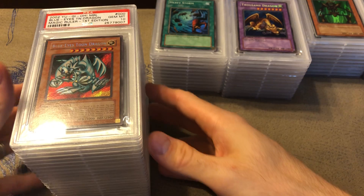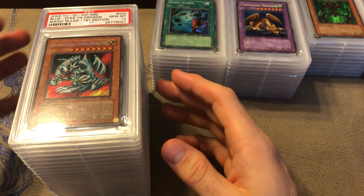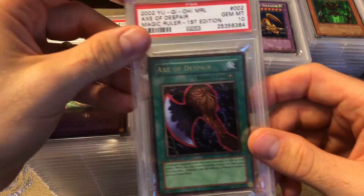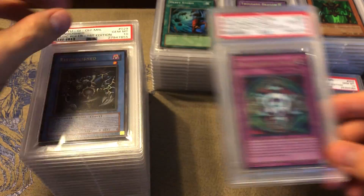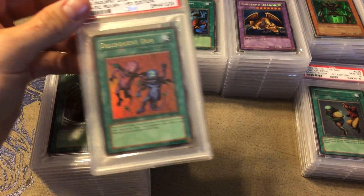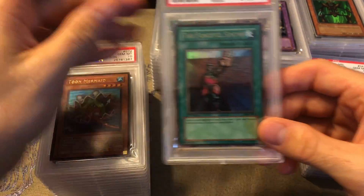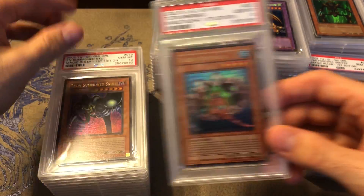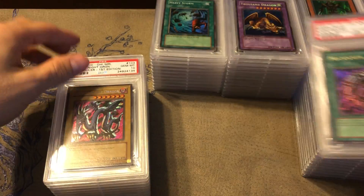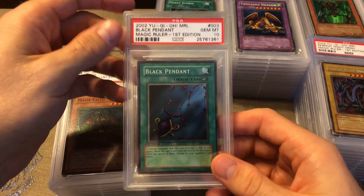Then we got Magic Ruler. This is the last set where I completed all the holos because my goal was just to get all the holos first edition PSA 10 from the first three sets. We got Blue-Eyes Toon Dragon, Ax of Despair, Spellbinding Circle — one of my favorite traps — Relinquished, Snatch Steal, Delinquent Duo — very cool card — Mystical Space Typhoon, The Forceful Sentry, Toon Mermaid, Toon Summoned Skull — very nostalgic — Mega Morph, and Serpent Night Dragon. That's the ultras and secrets.